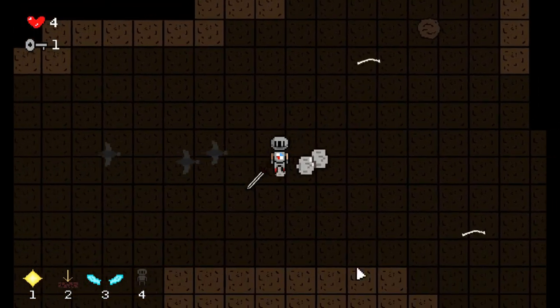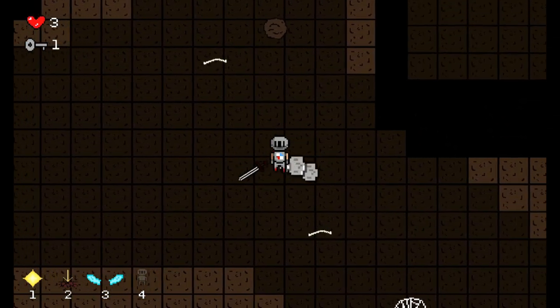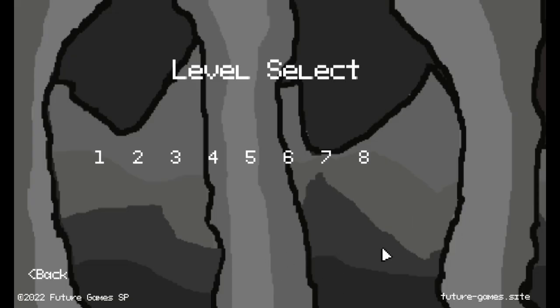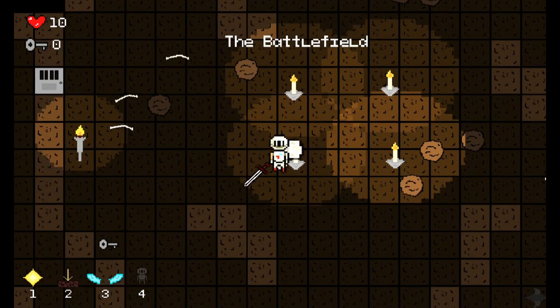I eventually decided to have nine abilities, where you can find one per level, though you do have to search for them. By level 10 you will have abilities which you must use to beat the final level, which will be really hard.